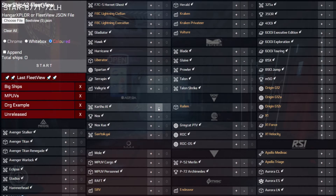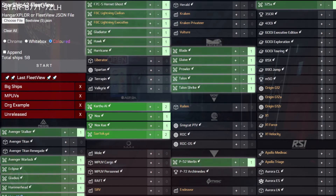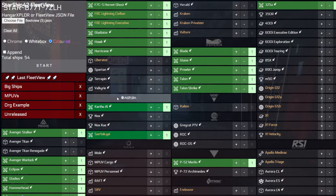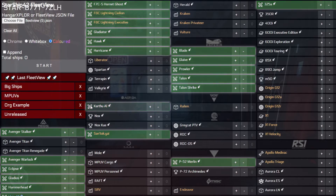In addition to manually selecting individual rows, you can also add a group of ships at once. This can be done by selecting any manufacturer's logo or by clicking the role icon on any ship. Doing so will add one copy of each ship matching the selected group. If you would like to undo this action, you can Control-click on the manufacturer or role icon to remove one of each ship from the selected group.